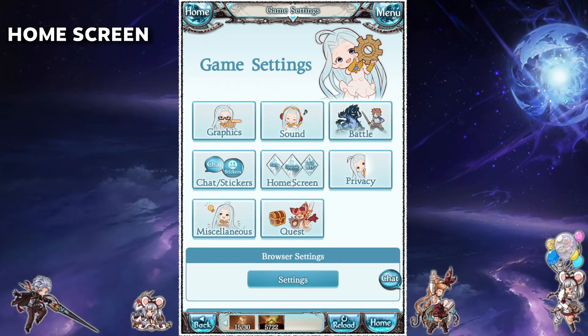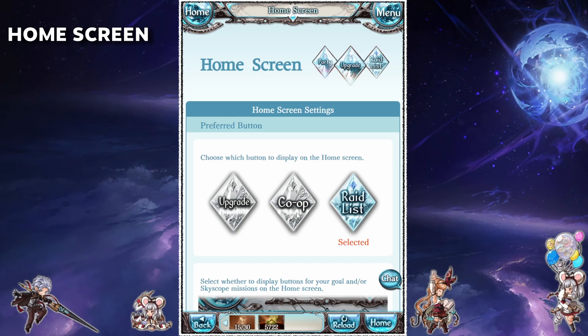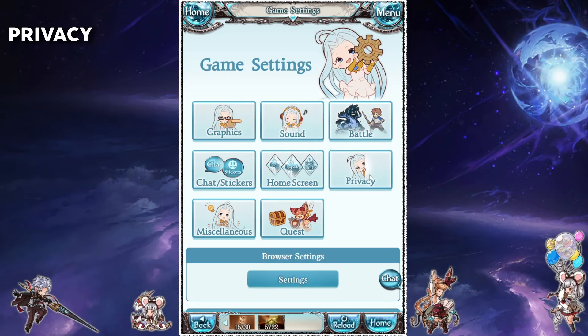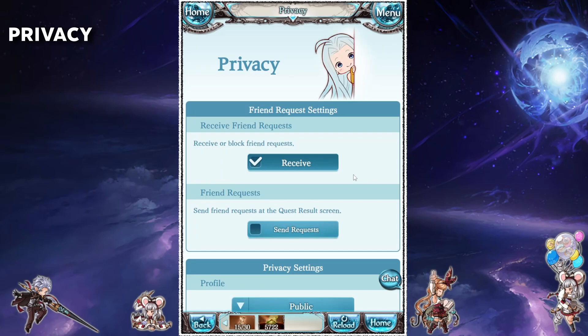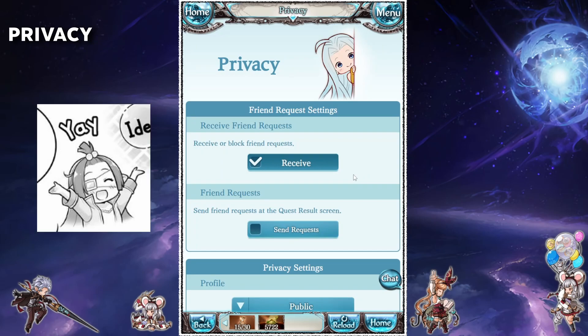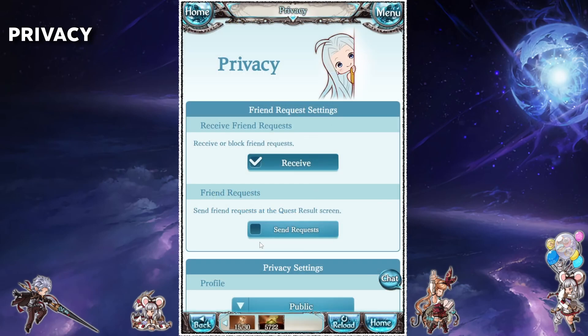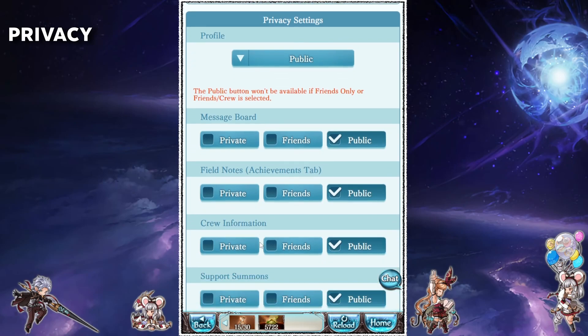Next up we have the home screen settings. This section again is pretty easy to understand — adjust what's displayed to whichever thing you prefer. The privacy settings mostly pertain to your profile and adding friends. The second setting here will enable or disable the pop-up whenever you finish a quest asking whether you want to add the owner of the summon you just used as a friend. The privacy settings just below that will change what's viewable when someone checks your profile.